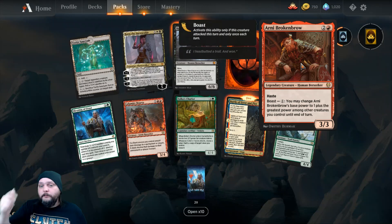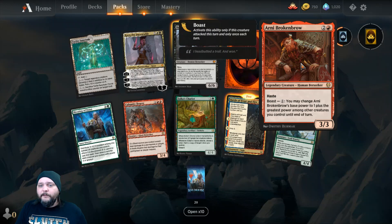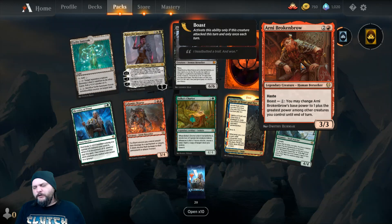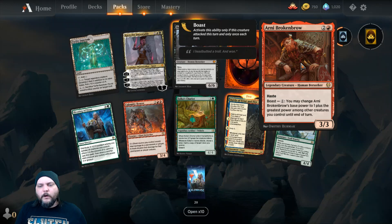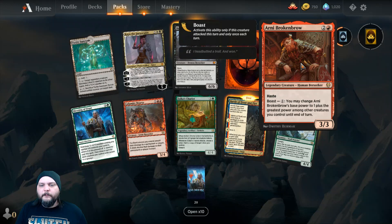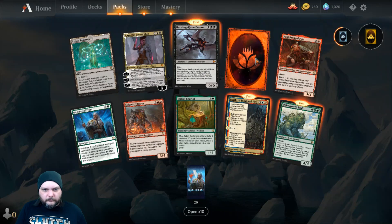We got Arni Brokenbrow — 2 and a Red for a 3/3 Legendary Human Berserker. Has Haste. Boast for 1: you may change this creature's base power to 1 plus the greatest power among other creatures you control. Not bad. Hey, there's that Mythic Red Wild Card, and another rare I've gotten 3 of so far. Not complaining in the least bit — no complaints. But I do have 3 of them.